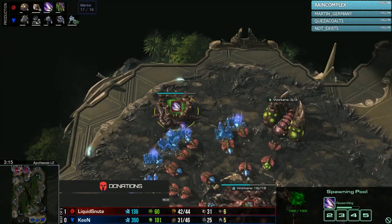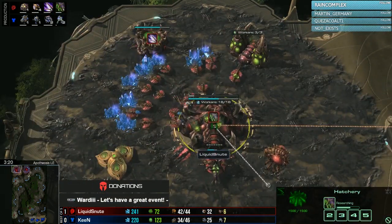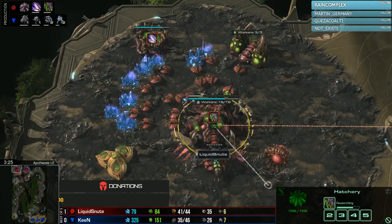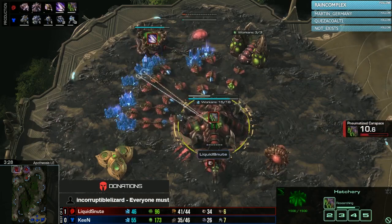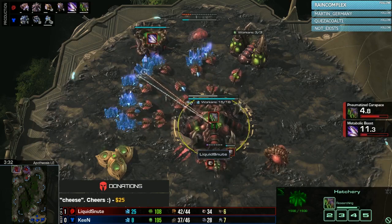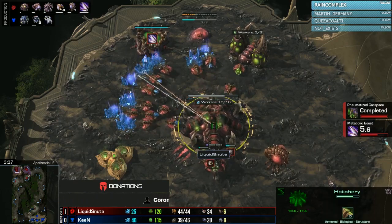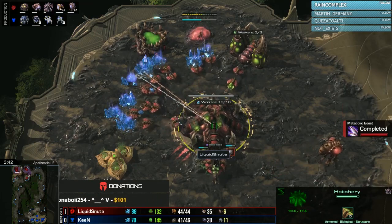Getting set up into game two — link speed and Pneumatized Carapace out of Snoot. As a recap of game one: the game ended about two minutes after I dropped stream. Snoot got to the Ultralisk Cavern, defended a drop, then attacked and killed Keen while he was trying to tech up. Snoot said he was even a bit confused with the map pick from Keen because the way he played didn't really suit the map.